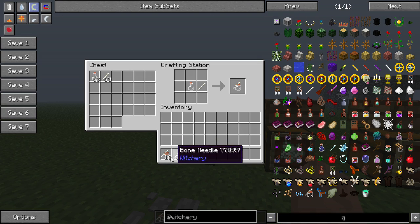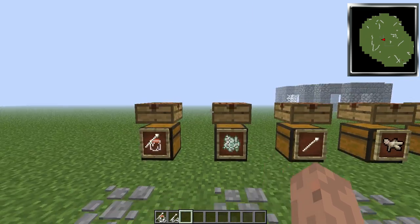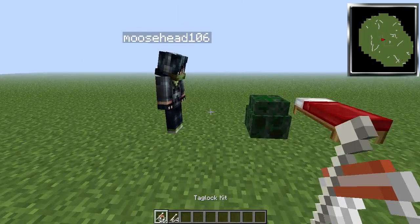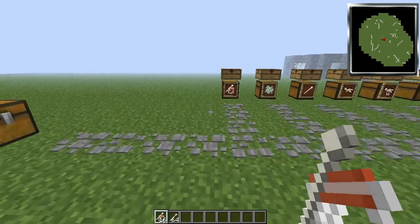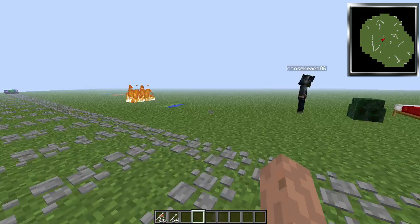This is how much they stack in. From there, you can use these tag locks on people, beds, and leech chests. But before that, I'm going to show you how to craft a bone needle. It's simply with a bone — one bone gives you eight bone needles.